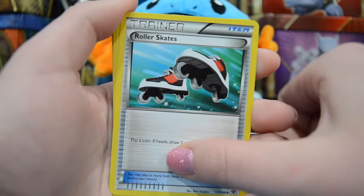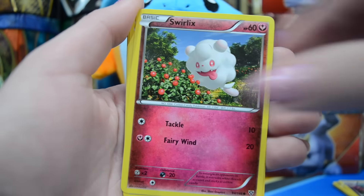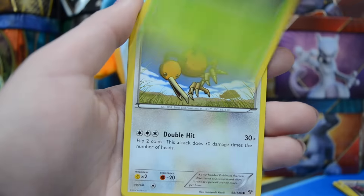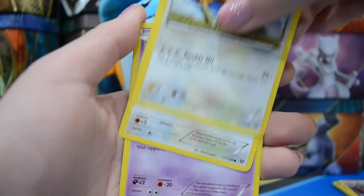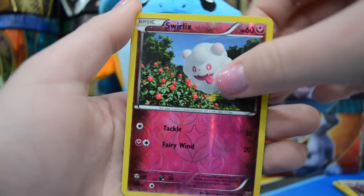We have here a Roller Skates, Karakarak, Fletchlander, Swirlix, Scatterbug, Doe Duo, Funnelby, Pumpkaboo, a Reverse Swirlix, and a Chestnut Hollow. Very nice.